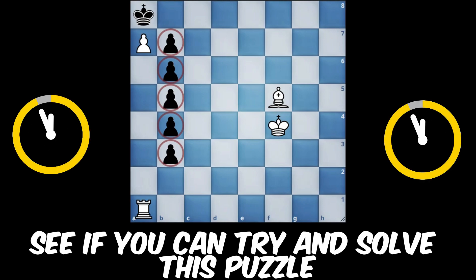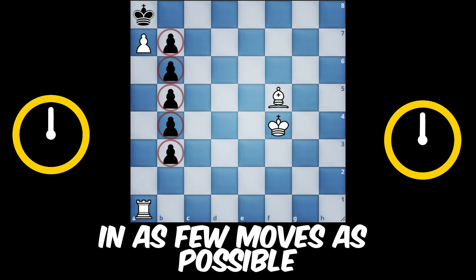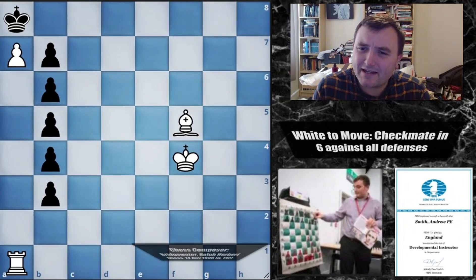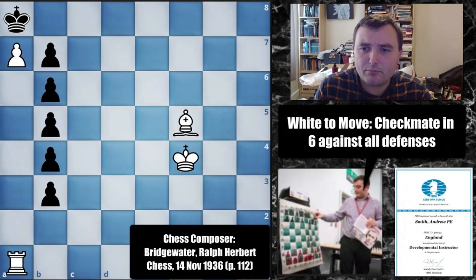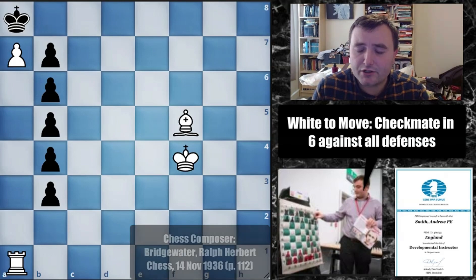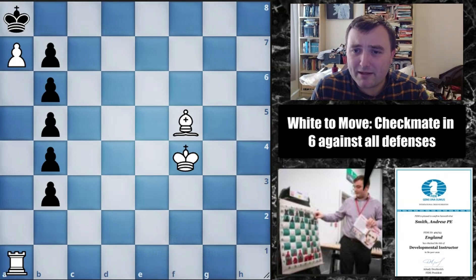See if you can try and solve this puzzle in as few moves as possible. Welcome back to another edition of my videos. Today I have got a very interesting problem that was shared with me from a friend of mine. This particular problem has an interesting stipulation — it is white to move and checkmate in 6 moves. See if you can solve it; pause your video now and try and checkmate in only 6 moves.